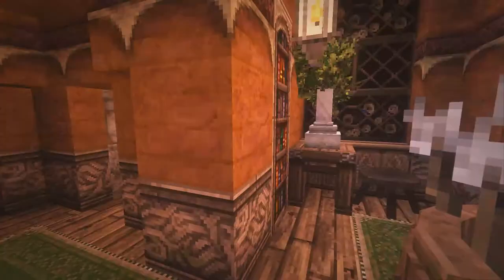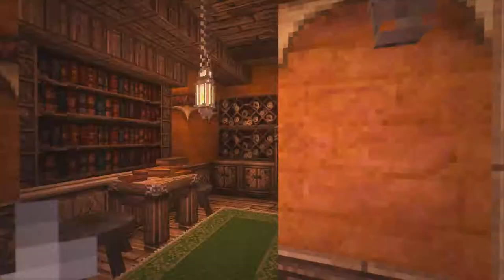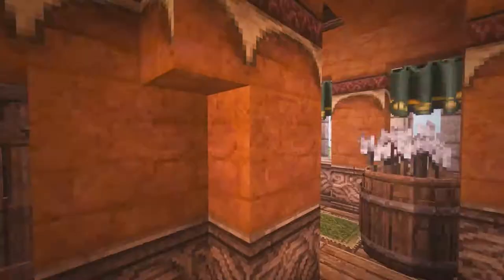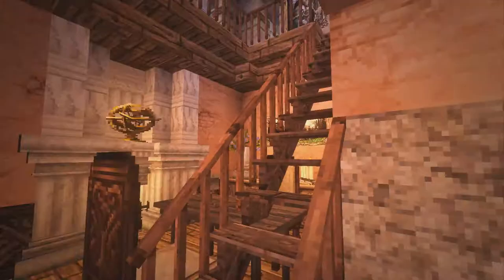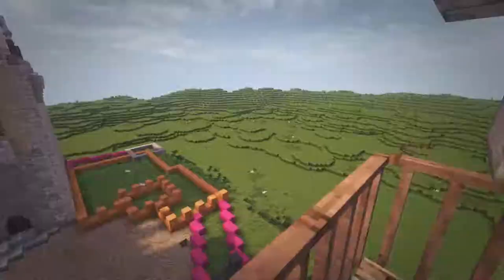Up here he has a reading area with a lot of books, all the scrolls and tomes — books that normal people wouldn't really have access to. This is kind of like his private library, where he possibly has some reading material that not everyone is allowed to read. Now we're up in his living quarters and this is really nice — I'm so happy how this turned out.